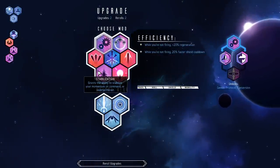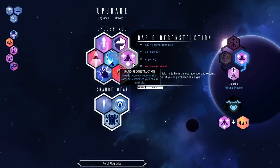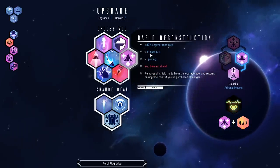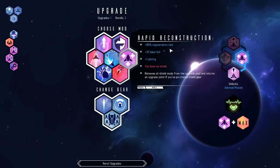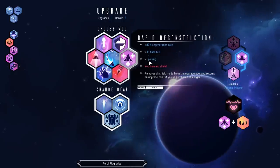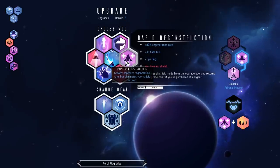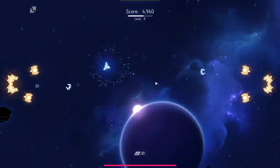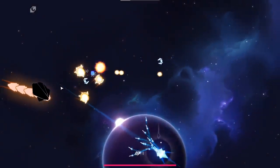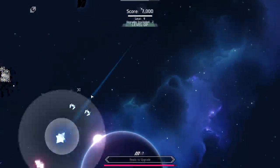Let me pick this upgrade up — it gives me a lot of extra HP. Plus 35% base hull and plus 80% regeneration rate, so I'll be constantly regenerating, and I get one plating which is just a little piece of armor. It works like Starcraft where you take less damage for every piece of plating you have — it's just flat damage reduction. So now we've got a large health bar that's constantly regenerating and no shields, which I'm okay with.